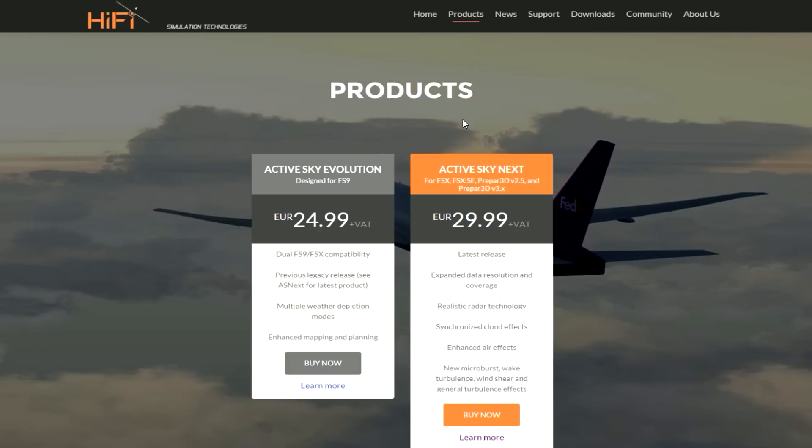ActiveSkyNext has enhanced air effects, cloud effects, realistic radar technology, and expanded data resolution and coverage. It's around €29.99 — it cost me about £26 at the time. They also have microburst, wake turbulence, wind shear, and general turbulence effects. Flying with a 40-knot crosswind into some horrible little island in Scotland near Iceland or Greenland is really not fun, but it's very challenging and something I really enjoyed. I would definitely advise getting ActiveSkyNext as well.